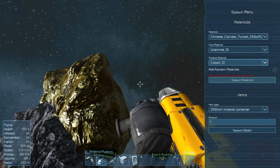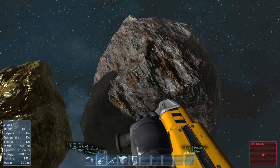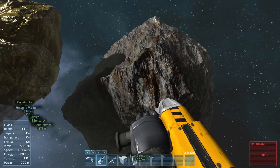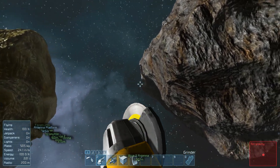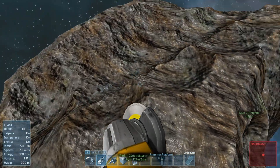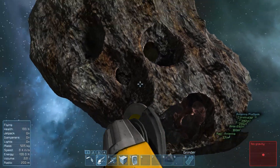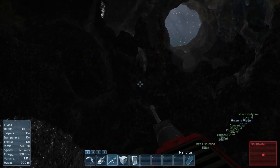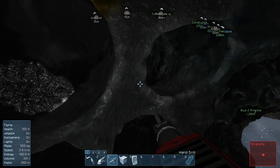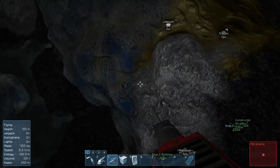Click 'Spawn Asteroid' — the bigger the asteroid, the longer it takes to spawn. That's a pretty big asteroid. We just place it right there — click to place it. My computer is dropping a few frames because it just spawned this thing in. The outside is entirely cobalt while the inside is uranium mixed with some random ore. Let's go mine some — look at all this uranium and then some stone mixed in here.